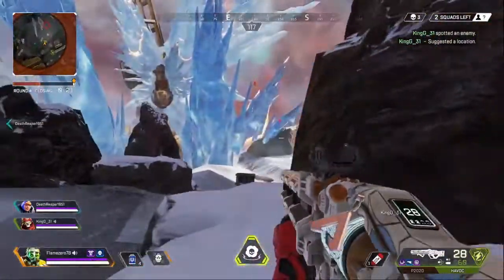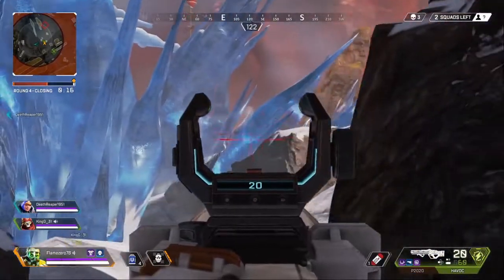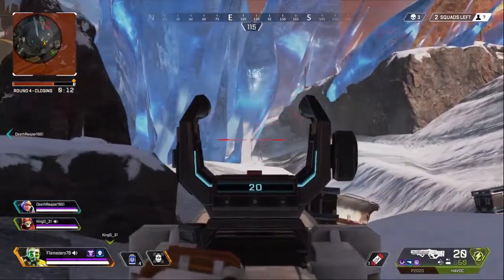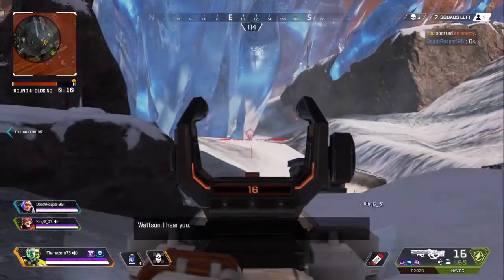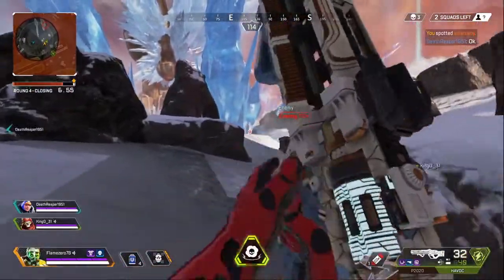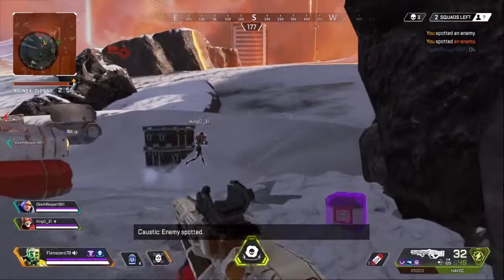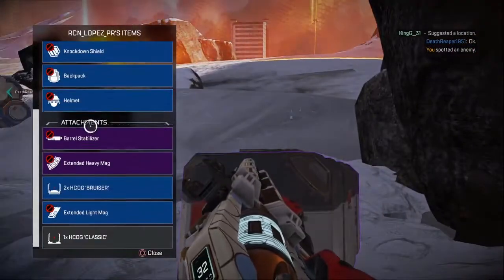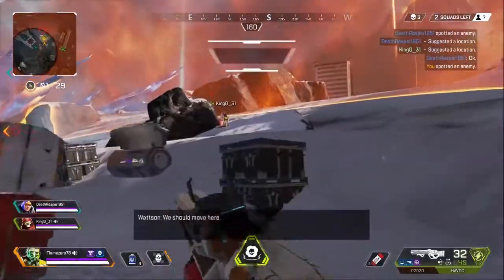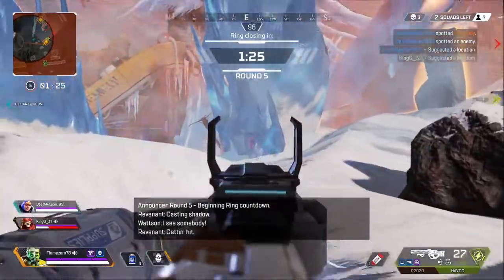Like I said, the pacing of the matches needs to be tweaked. If you're really aggressive, you could get into a fight that lasts a long time — these fights can last for a couple of circles. But if everyone else is spread out, you're going to spend the rest of half the match trying to find someone else, and that's a little bit annoying given how long the rings take to close. I do think tweaking of the circle needs to happen in order for this to feel more fluid and on par with what normal Apex is providing.